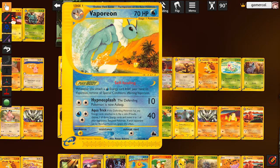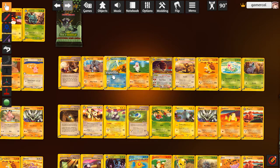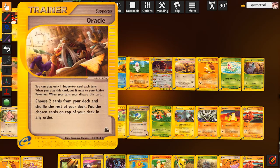Vaporeon is kind of cool. The Eeveelutions in this set all have the self-healing power where if you attach their appropriate type of energy to them, you heal all the status conditions. So very good against a deck that plays with sleep. Hit the Splash is nothing special. Aqua Trick is cute - if the opponent has any energy on them, flip a coin, heads then you move that energy elsewhere. So you could move a Darkness energy to a Cleffa or something and make it bleed out. Not amazing, but it doesn't take very many colored energy.